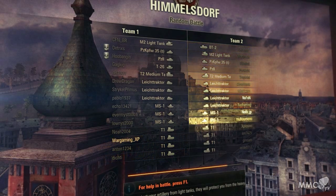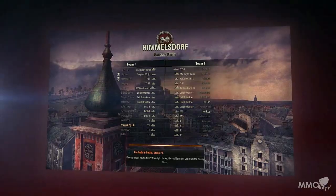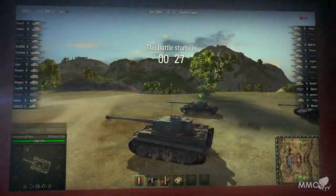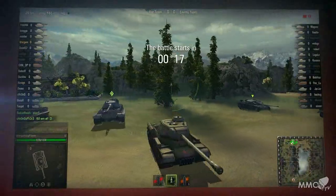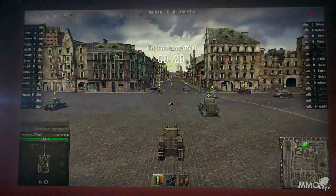Compare the vehicles available to both sides to see what you have and what you will face in combat. Your first battle begins at your base, indicated by a large flagpole with a circle around it. This is the area you need to protect at any cost, if you want to win.